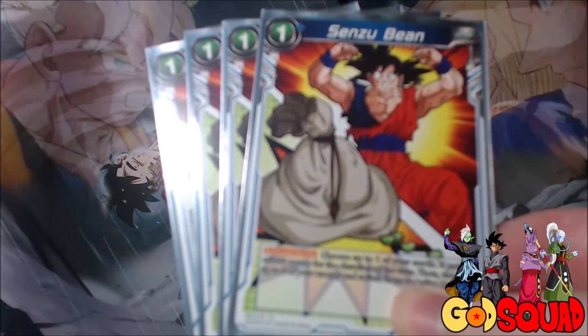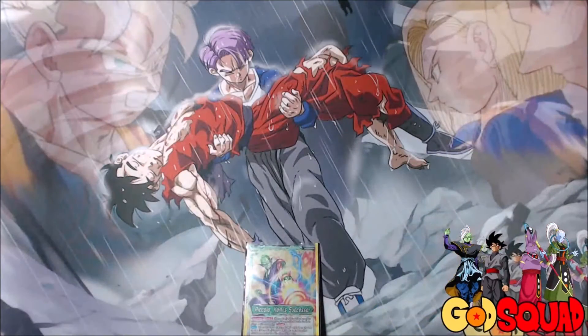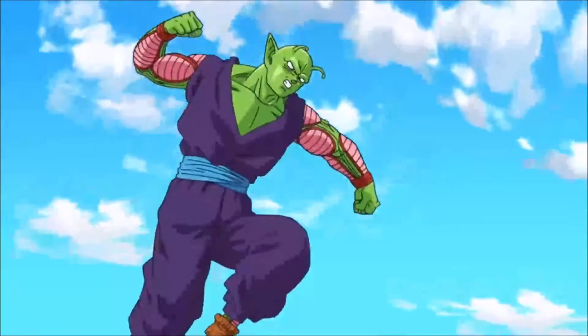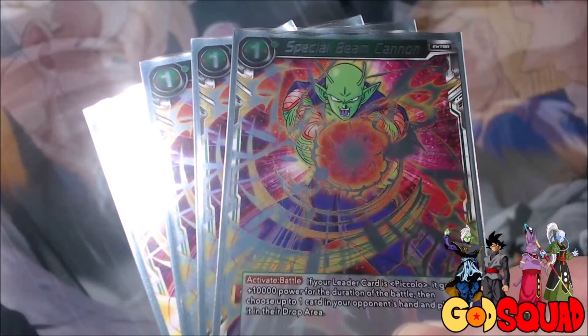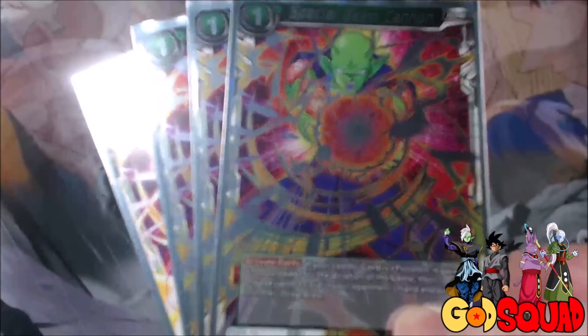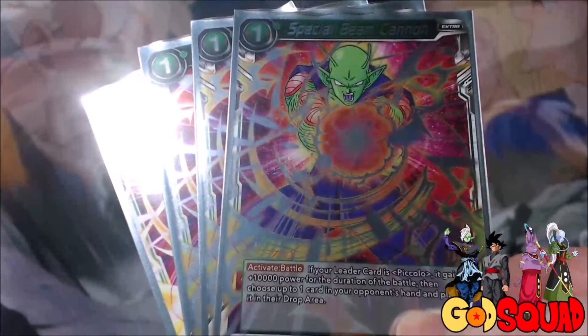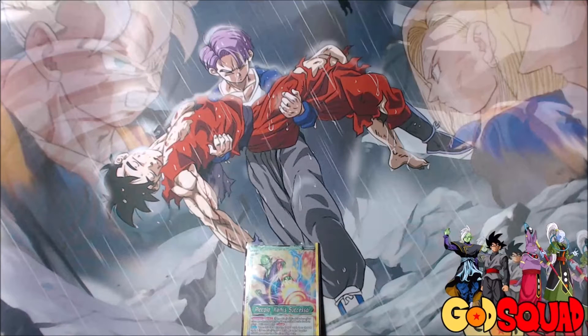Of course, the biggest reason to run blue at all — we run 4 Senzu Beans. You choose a battle card, it gets 5,000 power for the duration of turn, and then you re-stand two of your energy. Still one of the best blue cards in the entire game. Then we run 4 of Piccolo's signature move, the Special Beam Cannon. It's a one-cost activate battle — if your leader card is Piccolo, it gains plus 10,000 power for the duration of the turn, and you choose up to one card in your opponent's hand and place it in the drop area at random. You can couple that with the Monaka and Toa and rip cards from your opponent while hitting them for massive damage.